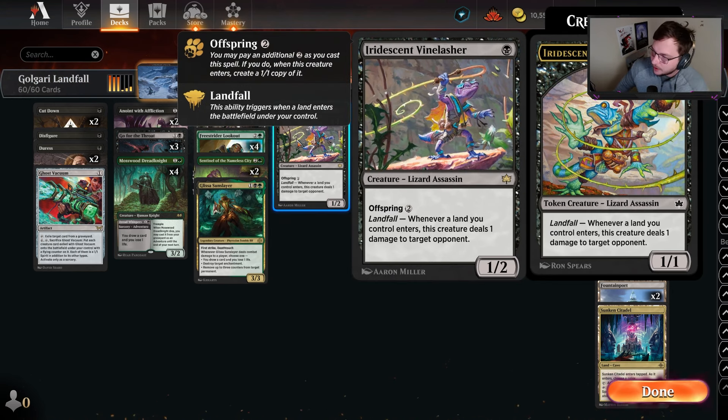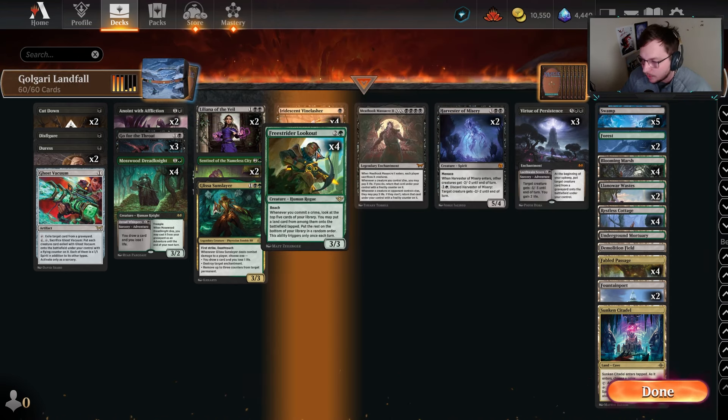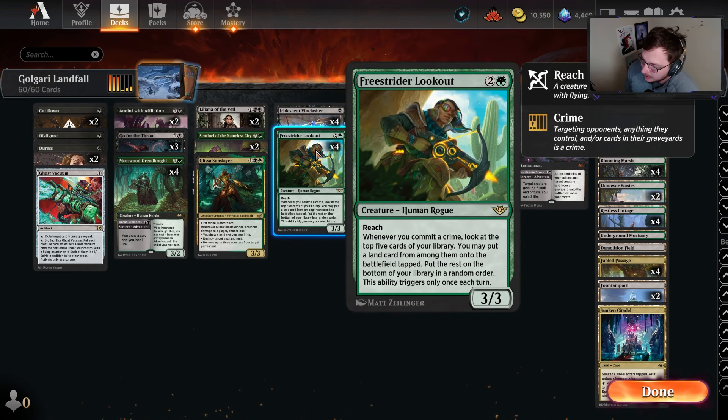...as we all know from the Lizard's aggro deck that was very good before the other mono-red deck just made it look irrelevant. This card has landfall — whenever a land you control enters, this creature deals one damage to target opponent. This synergizes incredibly well with the Freestrider Lookout, which has: whenever you commit a crime — and Vinelasher will target our opponent on land ETB — this will trigger itself. Look at the top five cards of your library, you may put a land card from among them onto the battlefield tapped, the rest on the bottom in random order. This ability only triggers once each turn.